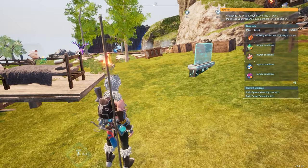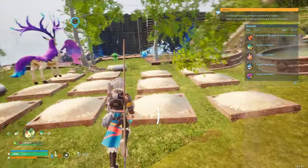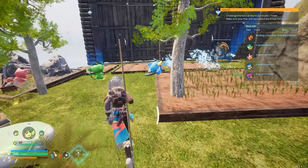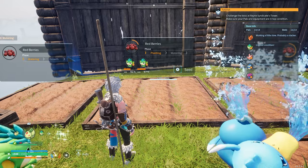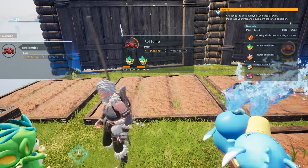Red berries can be gathered by killing the little pink cats, or by gathering berry bushes. But of course you can grow them in berry farms. If you're following the tutorial, you will have planted at least one of these, so you should know how to get berries.